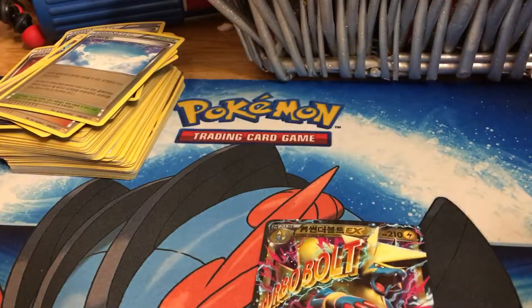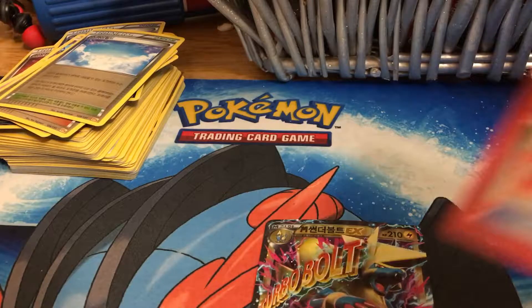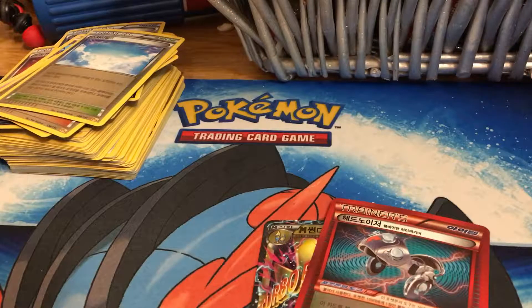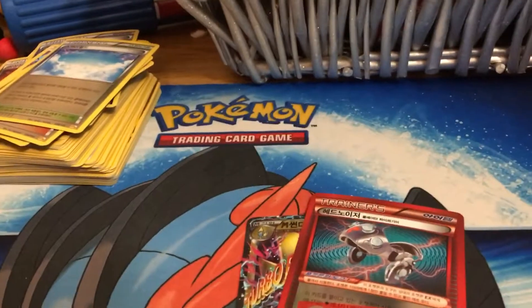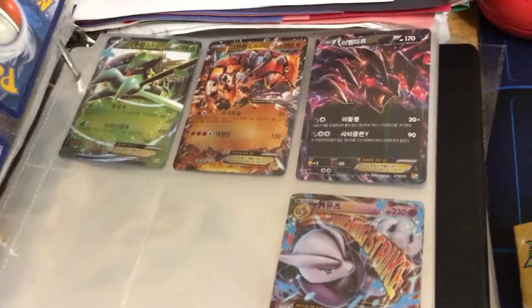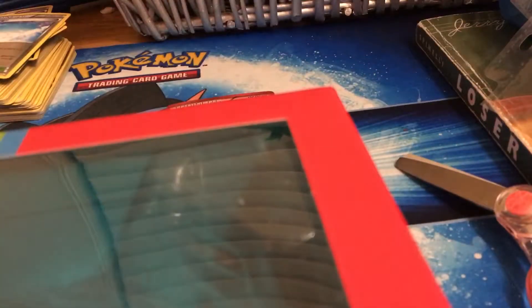Out of what we got from this part, we got a Mega Manectric and I'm going to put that near my big section of cards in my binder. I think this is a really cool card too. So here are all the fake cards, and now we have somewhere to put my collection.